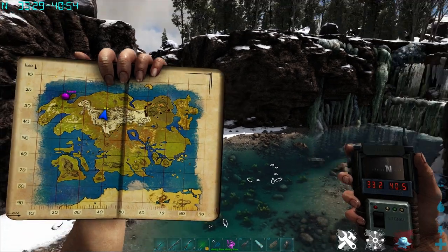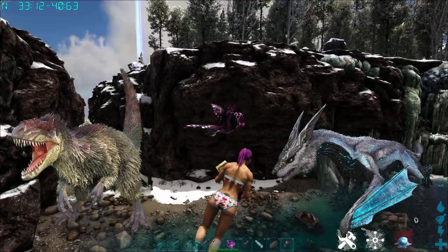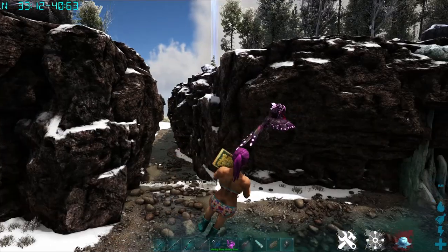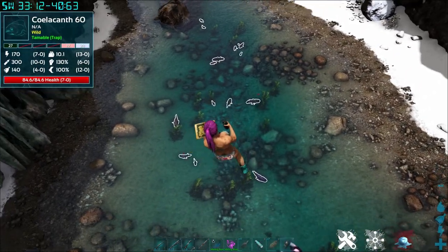The exact coordinates for this one are 33.2, 40.5. Be careful because there are Yuddies, there are Manas, and there are some things that could fall off the cliff that aren't so exciting to encounter while you're in the middle of fishing. But it's super cool and I just love it because you can get all your little fishies.